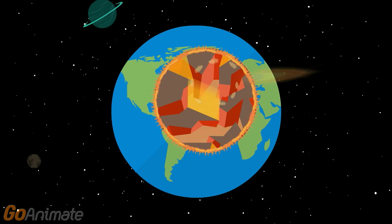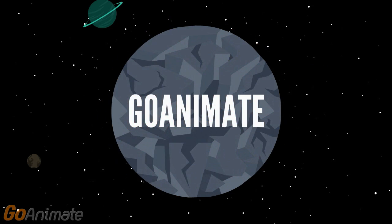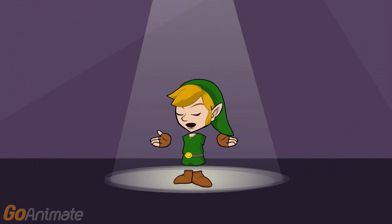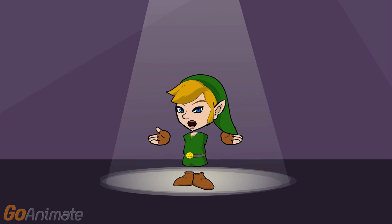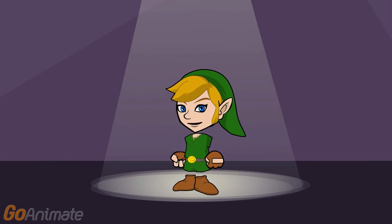As you all know, the GoAnimate update that replaced Flash with HTML took place as of January 4th. This also resulted in some of our favorite themes being removed, leaving only three themes as an option. However, thanks to some helpful advice by African Vulture, I was able to save some stuff from the deceased themes using starters.